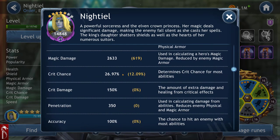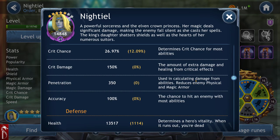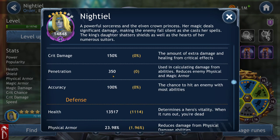Crit chance determines the crit chance — pretty straightforward. Crit damage is how much damage you do when you crit, so 100% or 150% more damage in this particular case. Penetration is calculated for damage from abilities reduced by physical and magic armor. I don't fully know how penetration works — it says 'used in calculating damage from abilities.' I'm hoping to get the math from the developers.